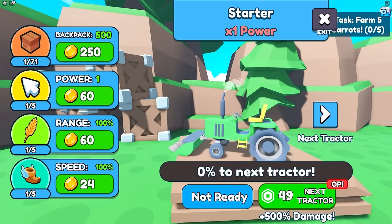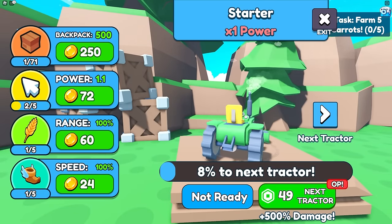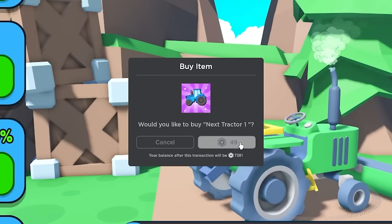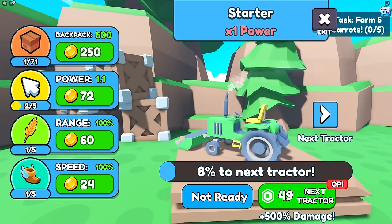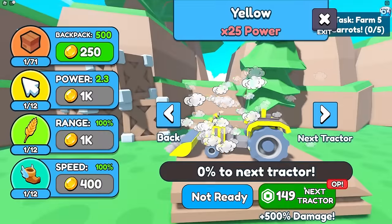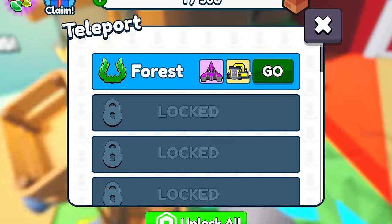You can upgrade your tractor with random upgrades like more power every click. You can skip to another tractor for only 50 Robux, which is pretty cheap to skip a whole level. Now we got an upgraded tractor. It gets more expensive every time.